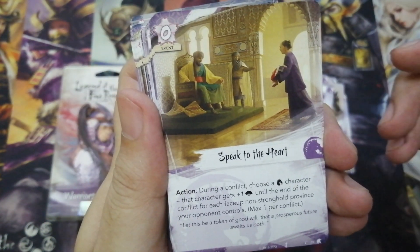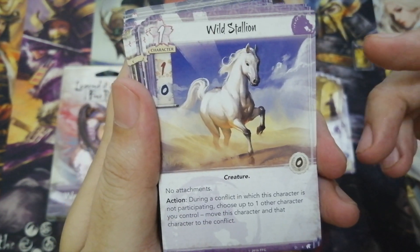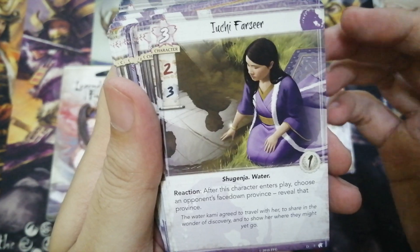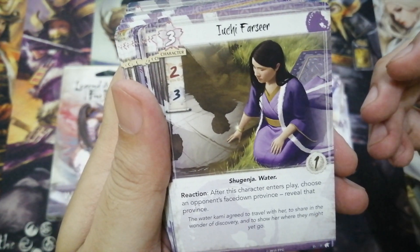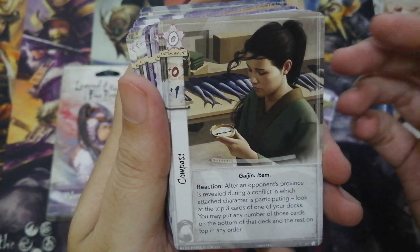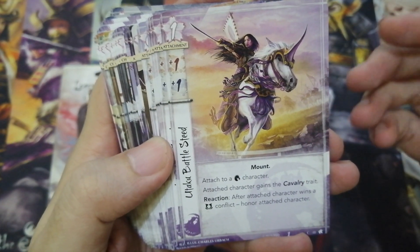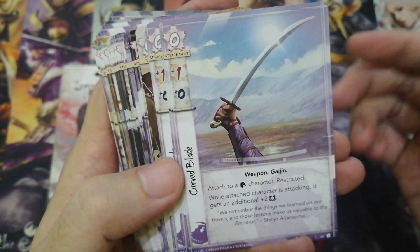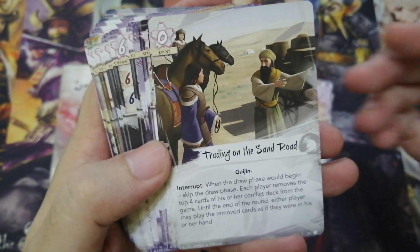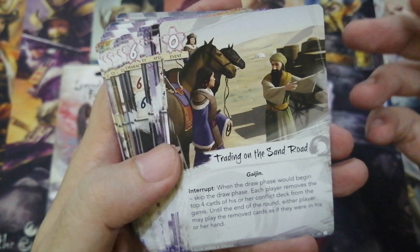Speak to the Heart helps make sure that a Unicorn player does not get behind on political conflicts. Wild Stallion is another cheap Unicorn character, which will make your opponent carefully plan his or her defense. Yuuchi Farseer helps fuel Shiro Shinjo and has the Shugenja keyword. We have Compass — it's a free attachment with plus one political and allows you to plan your draw. Otaku Battle Steed is an attachment that honors your Unicorn character. Curve Blade is a free weapon that greatly boosts your military strength. We have Trading on the Sand Road — it's a very tricky card to play, and it could help you if your Fate deck is full of keyword-relevant only cards.